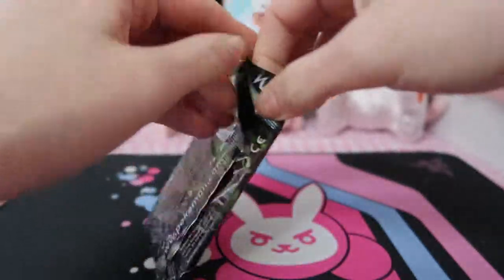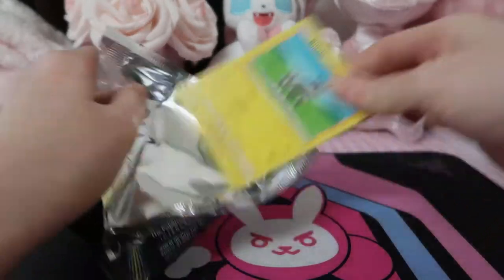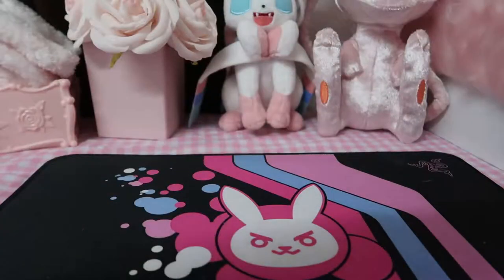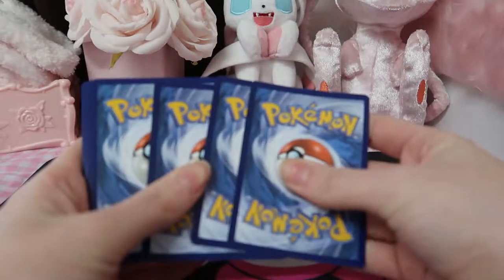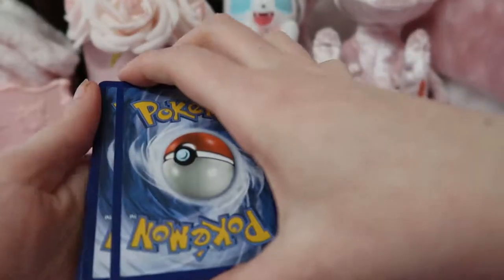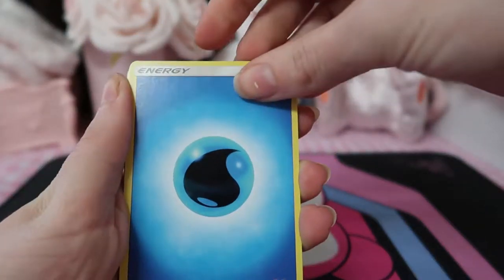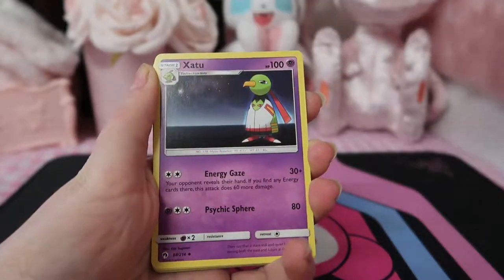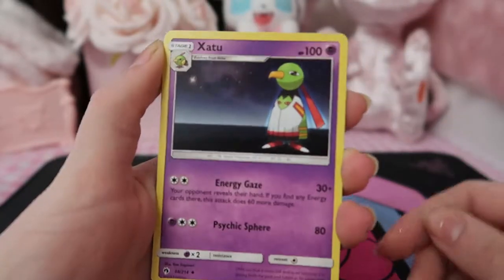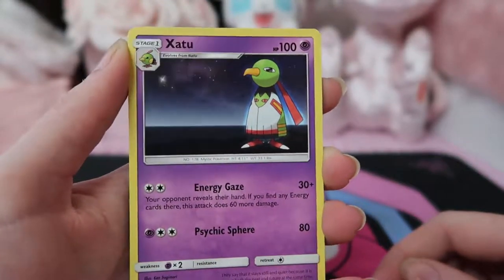Now we'll open the Celebi pack. I really like the art on these packs — quite nice. I believe same thing — there we go, it was four because we want the energy. Cool, so energy there, Water Energy. We need to get rid of that. Oh Sato — that's cool, it looks like it'd be someone's wallpaper on their computer.